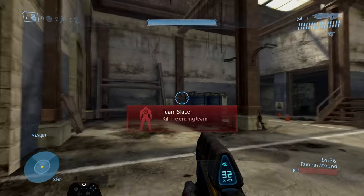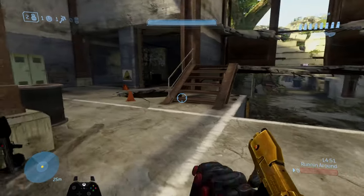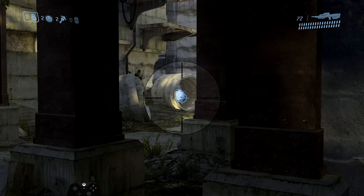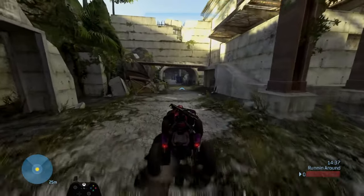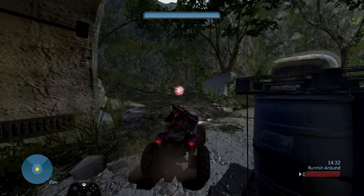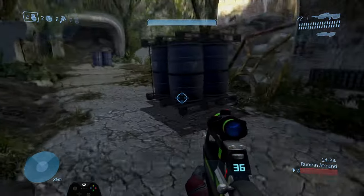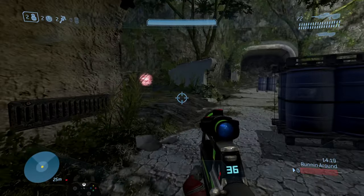This is one of the beginning spawns for a team, in this garage area. Usually what people like to do is take the mongoose and push over to the over shield or camo to get a jump on one of the power-ups. One of the most used strategies is to take the mongoose, fly right through this tunnel, and try to get that over shield while dodging nades and brute shots, because the other team is probably pushing in this area already.